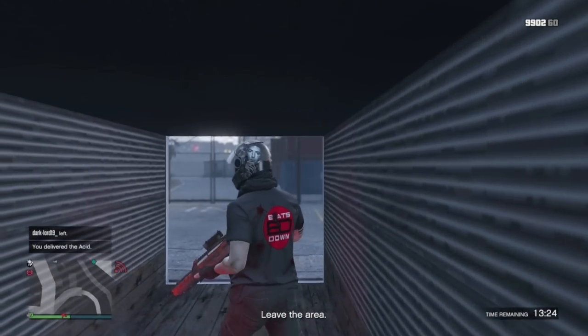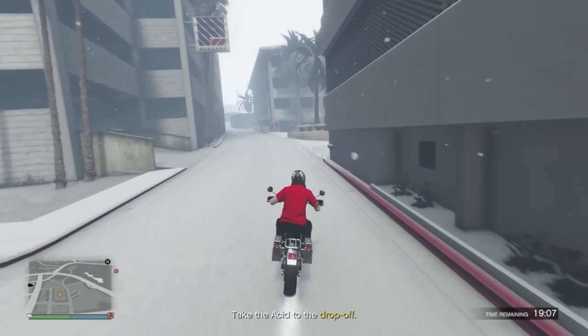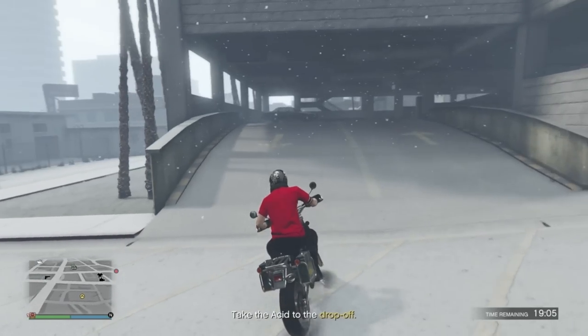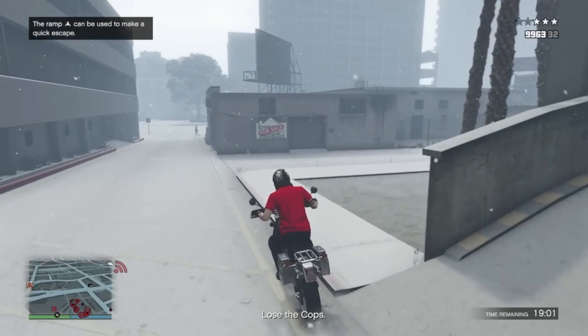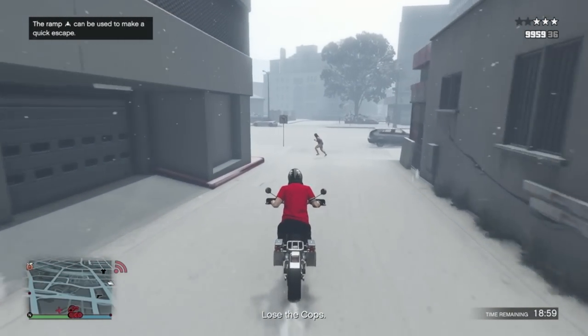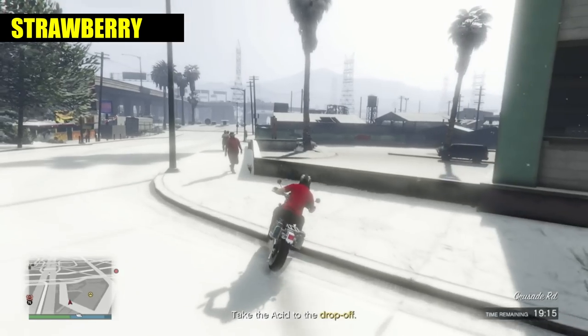First I'll explain the basic way to complete these faster. Once you know the location, head there and find the first police vehicle, then shoot it. If it is the Strawberry location, it will be the SUV outside here.